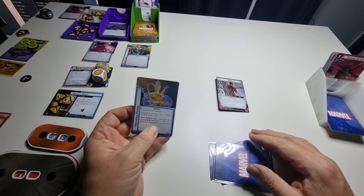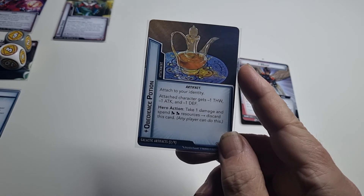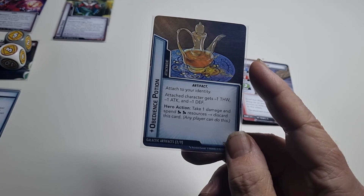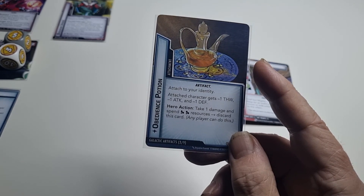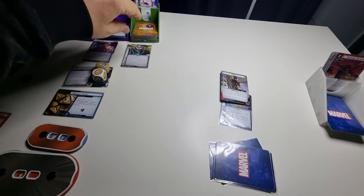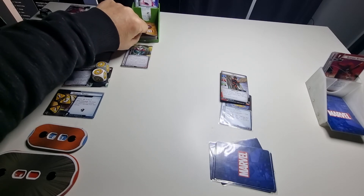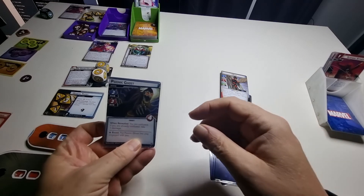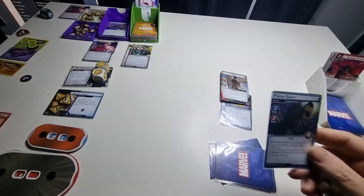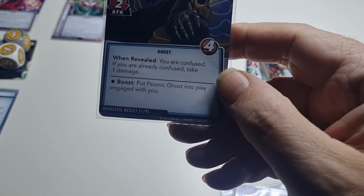Encounter card: attached to your identity — your character gets minus attack and I take a damage and spend resources to discard this card. That's bad — I have one health so anything that does damage to me and I am done. Okay, next card: when revealed you are confused; if you're already confused take a damage. I'm not confused — thank goodness.